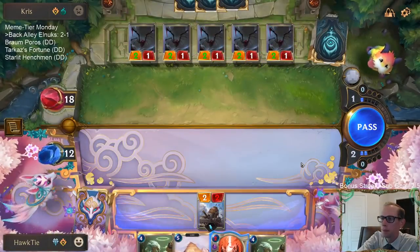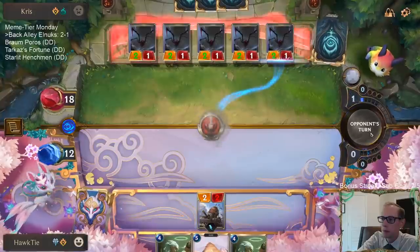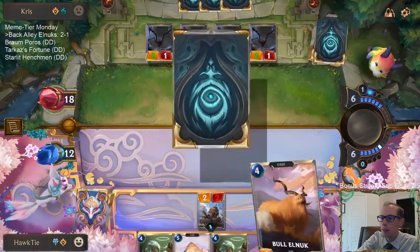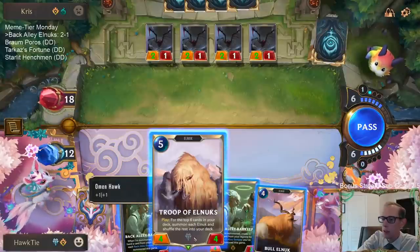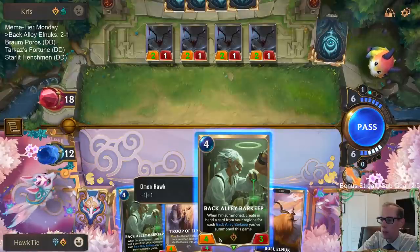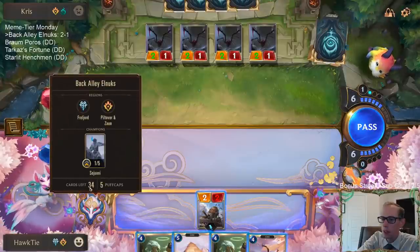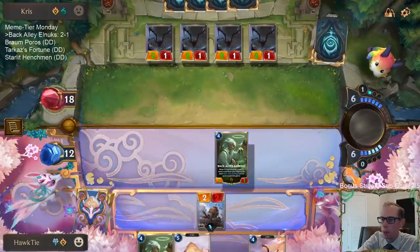This is kind of a problem. We'll take a look at the new cards after this. The top card - I need that still in the deck. Do I go with the Troop and go for multiple bodies, or the Barkeep and get new cards? Maybe we can play the new cards - this is a tough choice. I have two Elnux in my hand so there's only four more in the deck, looking at six cards out of 34. That's probably not that likely to hit four, so let's go with the Barkeep.